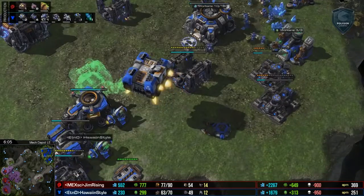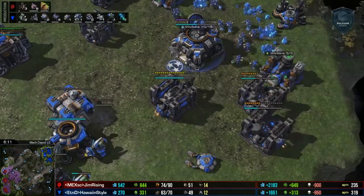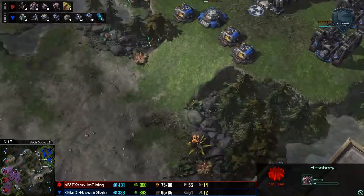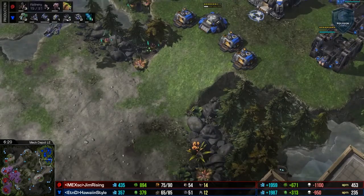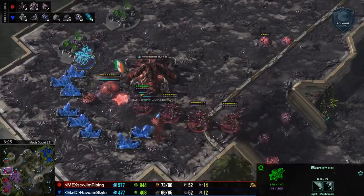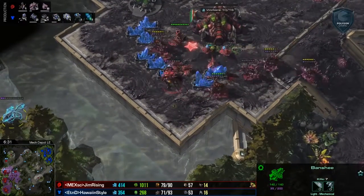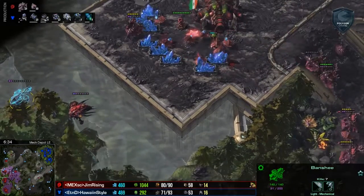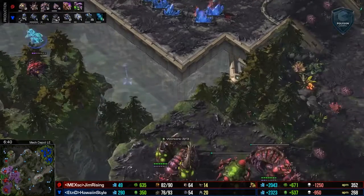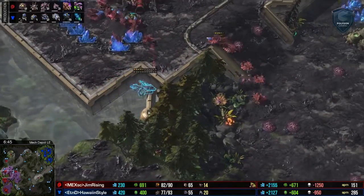Meanwhile, here at home in the Terran base, looks like we will be seeing Stimpak, Marines, a 3rd CC, some more Barracks going down. And here's a 4th and 5th base out of Jim Rising at 6 minutes into the game. Of course, no 2nd Evolution Chamber out of him. He does get some Sporecrawlers — that's a reaction to this Banshee right here. Queen is trying to get under there, and Sporecrawler going to pop, force that Banshee out. That Banshee continuing to use its energy. This Overseer can see it, so there's no reason for that. These players are definitely going to be sticking in on the macro scale here.